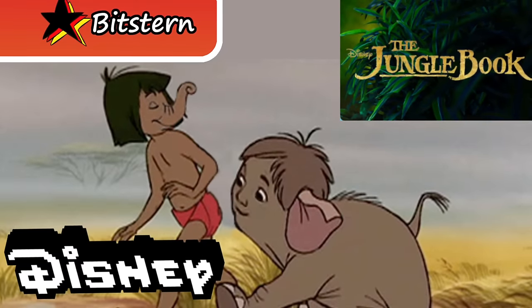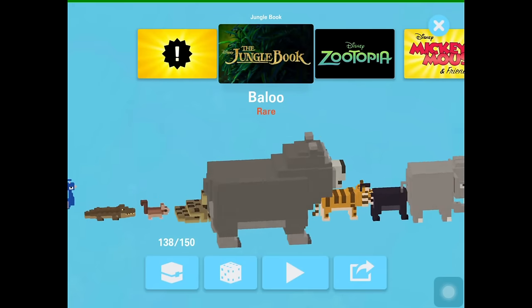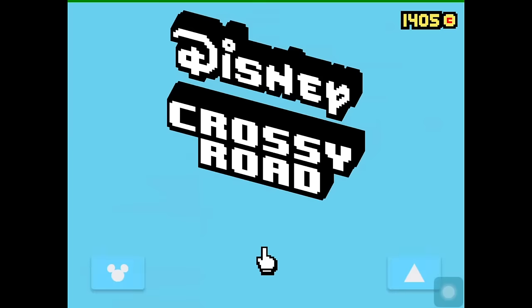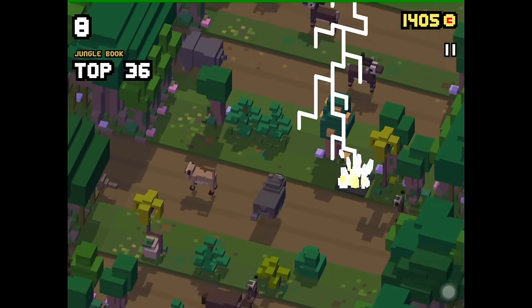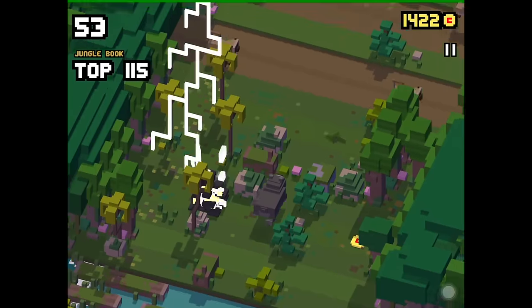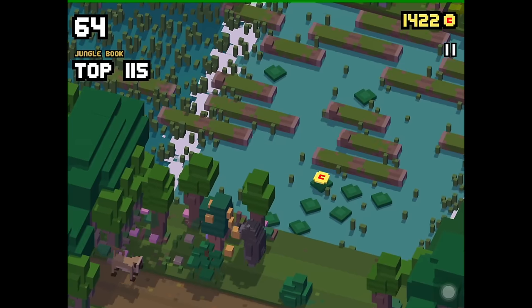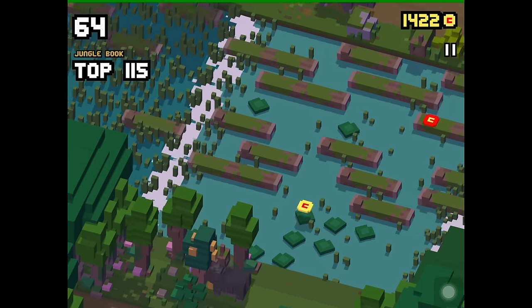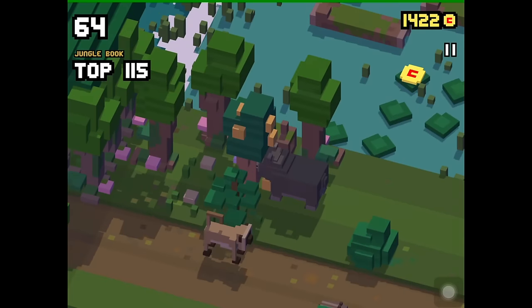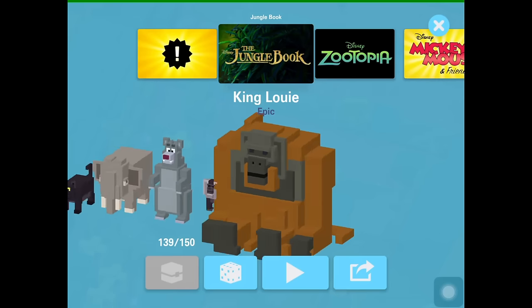First we're going to show you how to unlock the four new secret characters of the Jungle Book theme. To unlock Classic Baloo, you have to play as the rare character Baloo and search for a certain fruit tree, then swipe against this tree so Baloo will eat all the fruits. You have to do this 10 times. Once you die after eating 10 fruits, Classic Baloo will be unlocked. Baloo ate from a fruit tree 10 times and we unlocked Classic Baloo — this is way more fun than the new Baloo, I have to say.